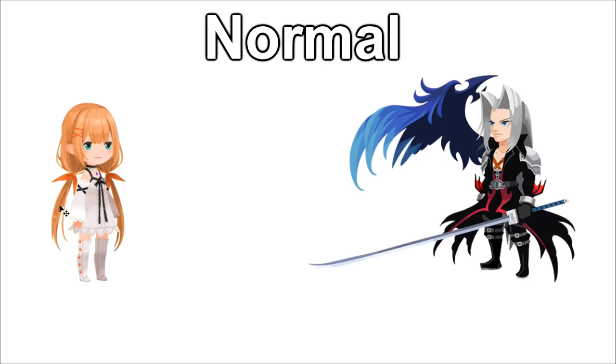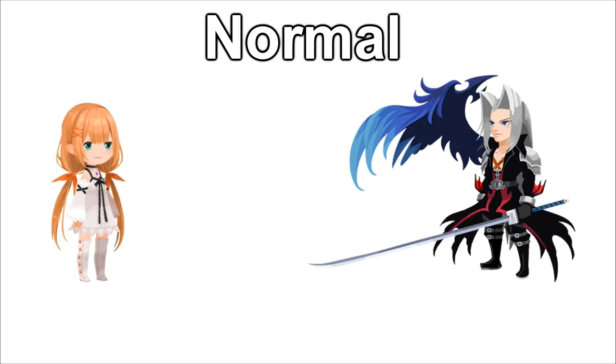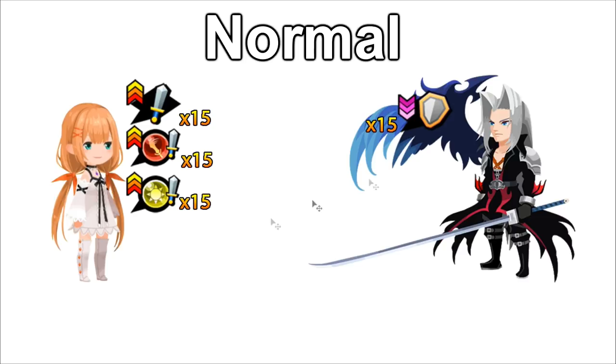So in this situation, as of right now, we currently have no buffs and no debuffs — both characters are neutral. Once we use our Kingdom Hearts 3 Riku, it would then apply those exact buffs he provides. Our Strelitzia would have 15 tiers of general strength, power strength, and upright strength raised by 15, and the opponent Sephiroth would have their general defense lowered by 15 tiers. They start off at zero, so of course if they gain or lose anything, it goes to that exact amount.